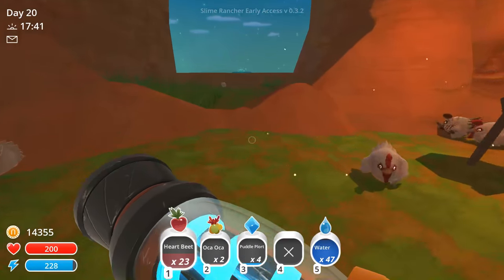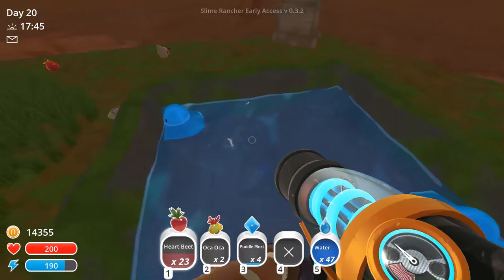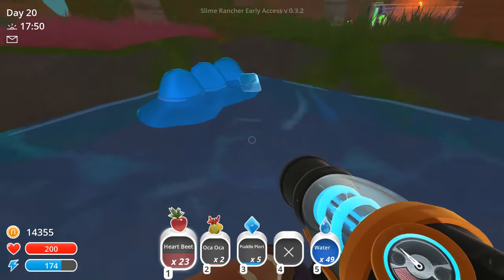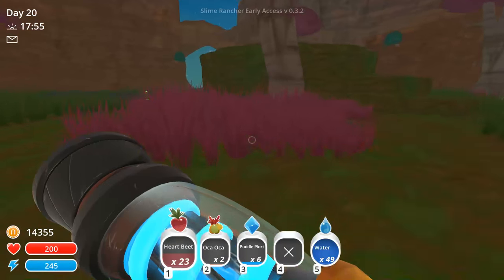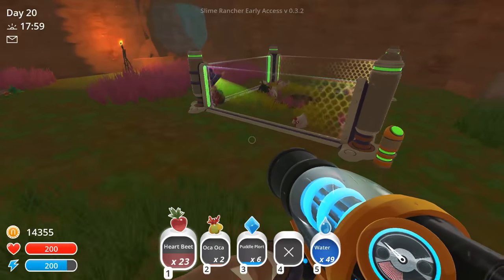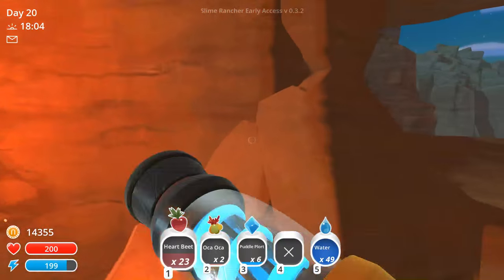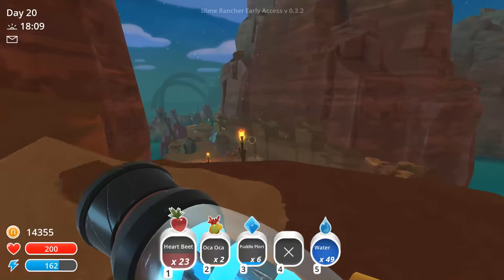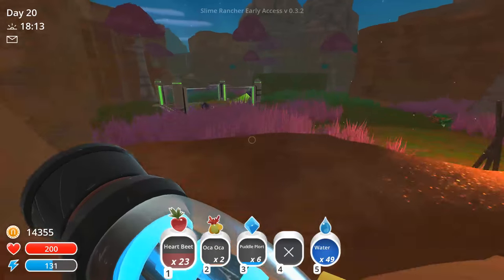So here I've mostly just filled this place with water - the puddle slimes. They're really low maintenance. They're pretty, but all in all, you can get a higher return rate out of other slimes. I have a little chicken coop, just for the sake of having a chicken coop. This is where that slime was. This area isn't very interesting - it just loops back around to the area we saw before.